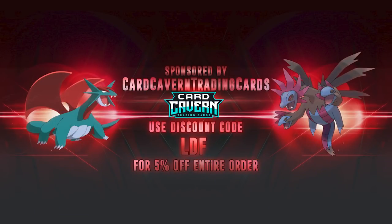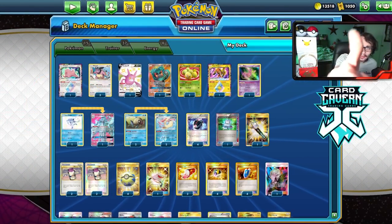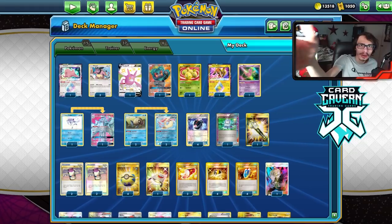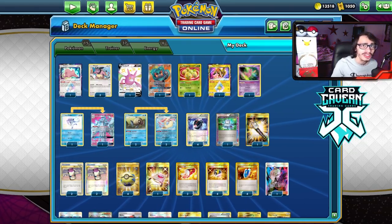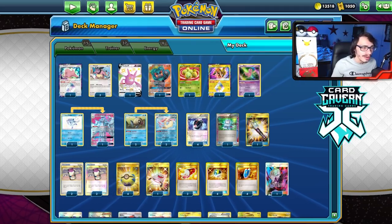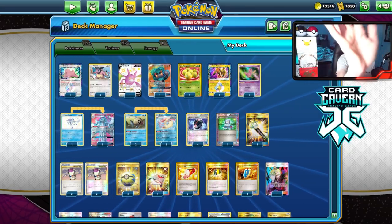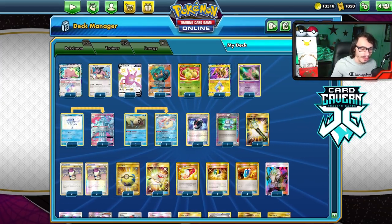For the video, I have two of the sponsor, Cardcaven TCG. If you're ever looking for any PTCGO codes, make sure to get them over at Cardcaven — they sell codes online for the cheapest. If you're looking to get sets like Fusion Strike, Evolving Skies, Celebrations, Chilling Reign, or any other PTCGO code like promos, GX or V cards, get them over there. Cardcaven also sells IRL Pokemon TCG singles. At checkout, use my discount code CODELDF for a 5% discount on your order. Help the channel, help yourself, and help out Cardcaven.